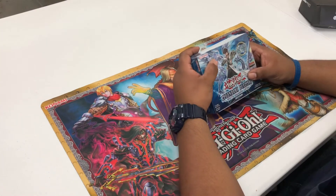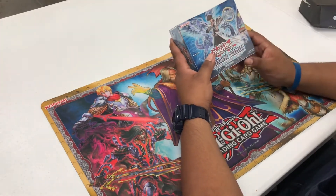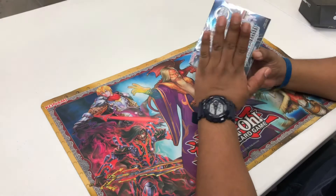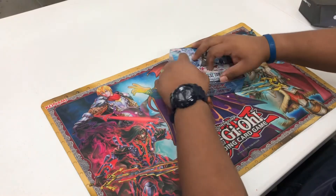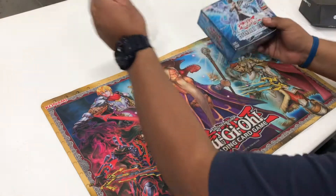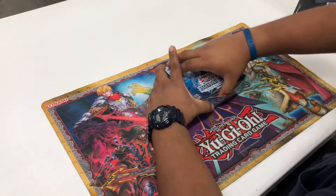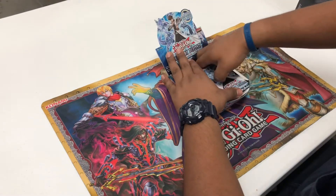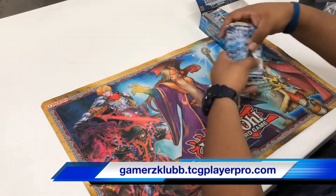Shout-out to him from me and Shadow of Gamers Club, who participated this past week. Anyway, let's get back to it — Legendary Duelist: White Dragon Abyss. We're going to open up this set and I am very excited about this one because everybody knows I run Blue-Eyes and I'm a big fan. It's not going to be a long video. We are at 4525 South Main Street — gamersclub.tcgplayerpro.com or gamersclub.com.